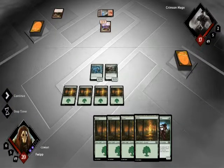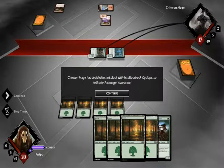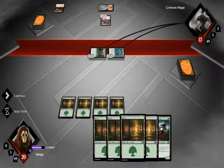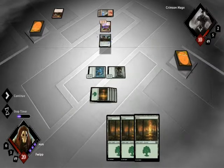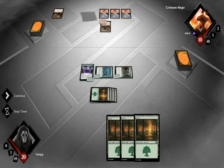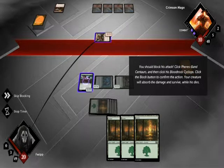Instead of playing your land and casting a — attack with both of your creatures. It looks like Crimson Mage has decided not to block with his Bloodrock Cyclops, so he'll take seven damage. I'm guessing you can't lose the tutorial game, because that would be silly. Crimson Mage will play a land and attack. I'm just kind of brute-forcing my way through this, but at least it does show the kind of mentality this game's going for, which is fine.